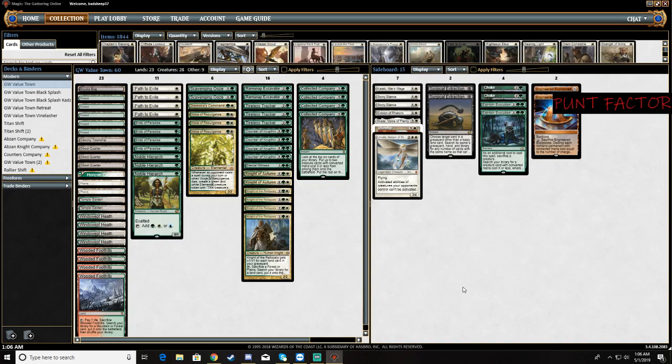Okay guys, welcome back. It is Punt Factor here. I'm going to be bringing you some green-white value town. I'm going to try a little more of a streamlined kind of staple list that I watched. I completely forget his name, but he took it to a 5-0 finish. Granted, this was in 2018 — the meta was completely different — but I took a lot of the things he was doing, and I'm just going to give it a go and see how it goes.